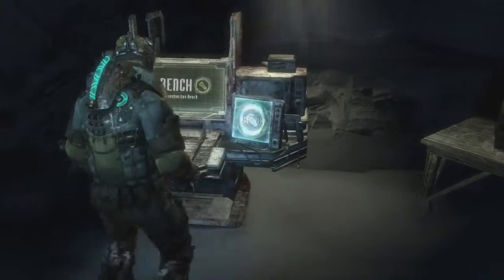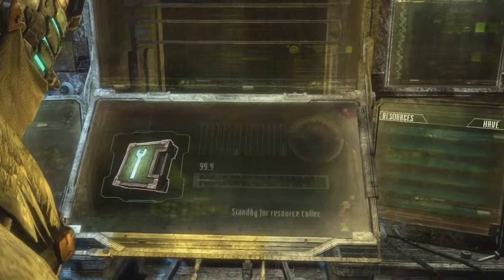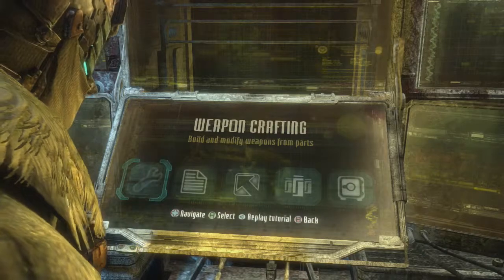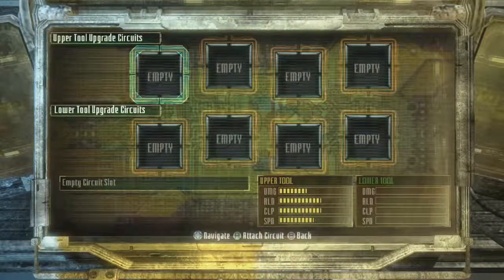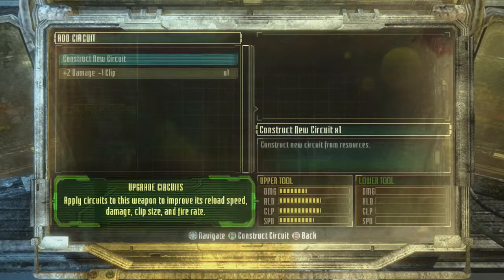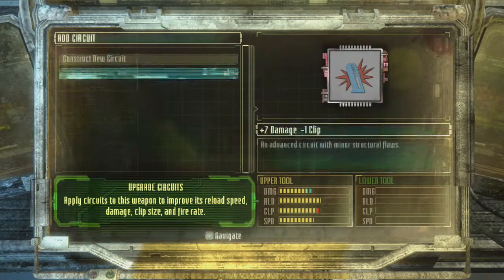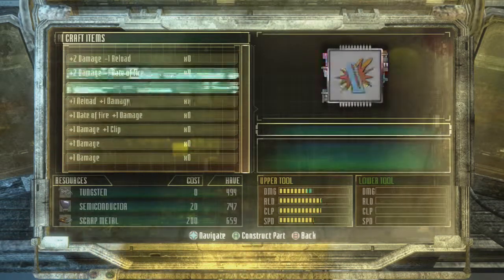Let's see if I can make anything useful. I should be able to upgrade the hydraulic engine. New circuit found — excellent. I want to load the ones I've got: improved weapons, plasma cutter. Add damage — yes please. I can construct a new circuit, plus two damage. Do I have the resources? Yeah. I'll go with the plus two damage please.